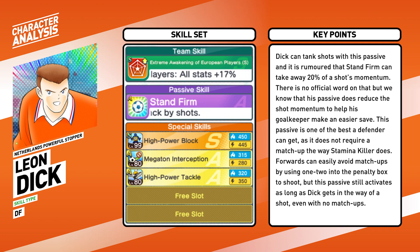Dijk's team skill gives all skill type European players plus 17%, which is the second of this team skill. The other character with this team skill is Secret Levine. Given that players can now change team skills during halftime, these provide extra incentive to deploy skill type European players. K-Lab gave everyone a huge grin on their faces by giving Stand Firm passive on a unit named Dijk.